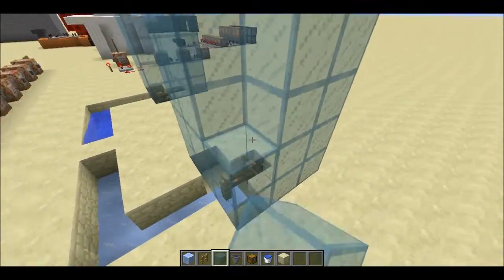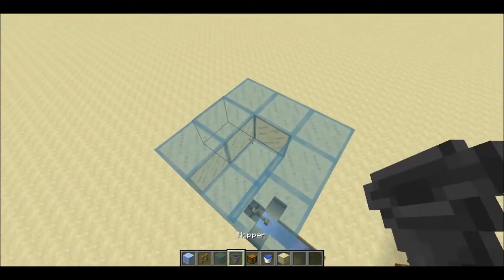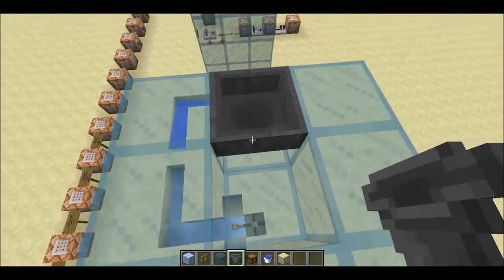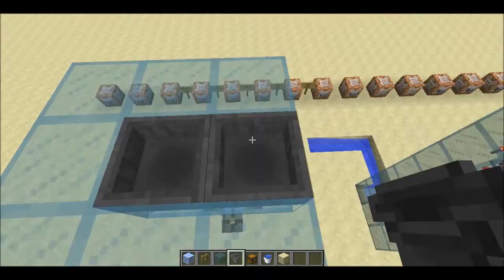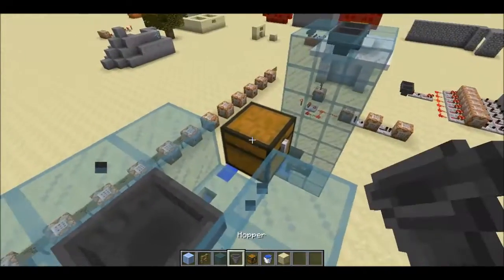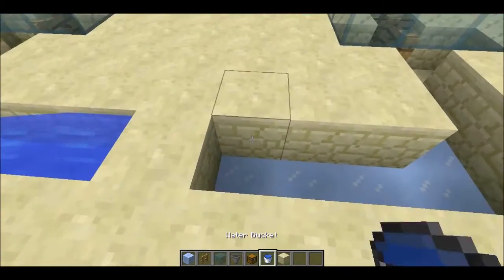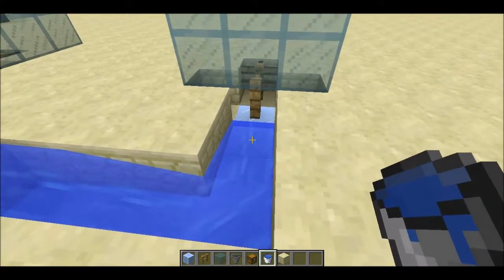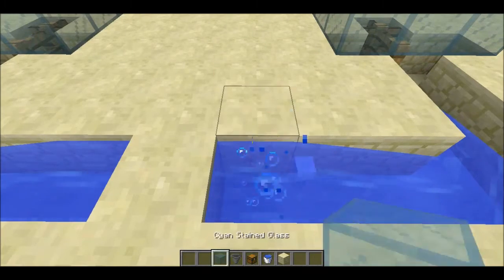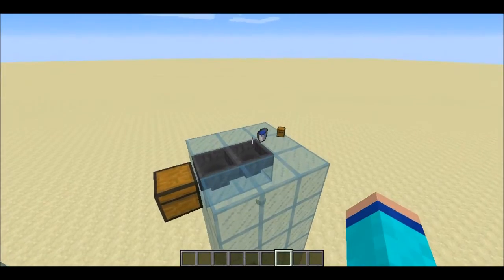Once you've reached the top, take out these two blocks and place a hopper here, then a hopper facing into it. Place a chest right here, then place the hopper going into the chest. Put the water down — as you can see it flows like that — and then just drop your items in to test it out. As you can see, they're going up and going into the hoppers.